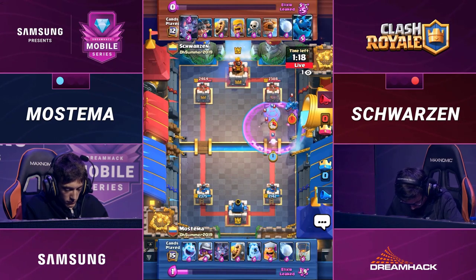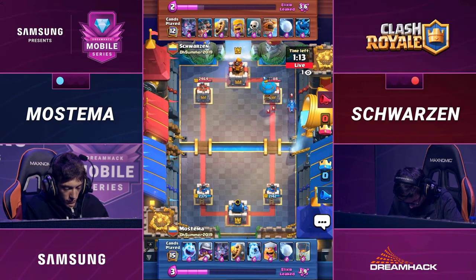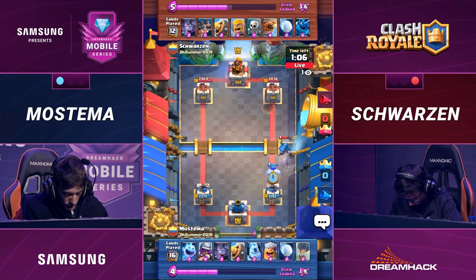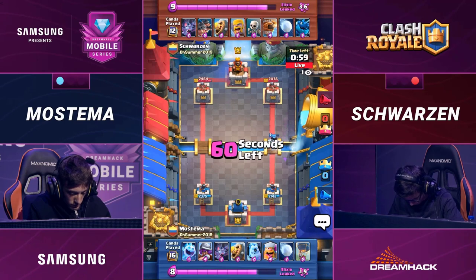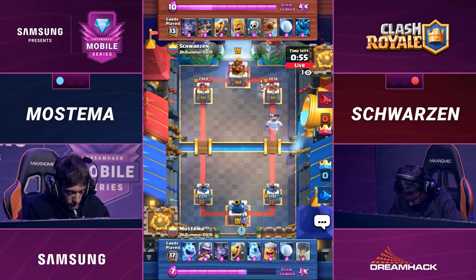An aggressive play out here. Balloon trying to make use of this Lumberjack. Is it going to get to tower? The death damage is there, but did he drop that because he knew the Rage was there — would give it a little bit of speed for that Balloon to reach the tower, even though it unfortunately didn't? The Lumberjack's Rage spell is very helpful to try to get the Balloon on tower. We've seen that time and time again — just that little bit of oomph to get that extra inch to damage the tower.